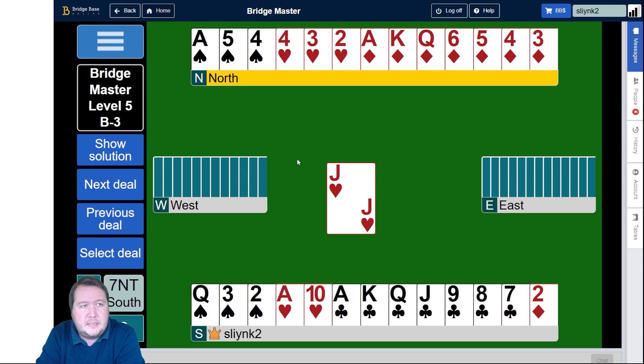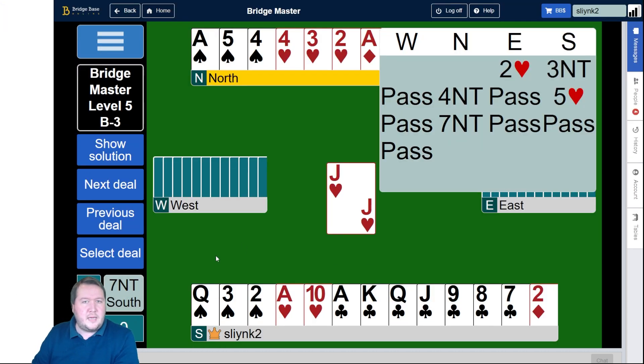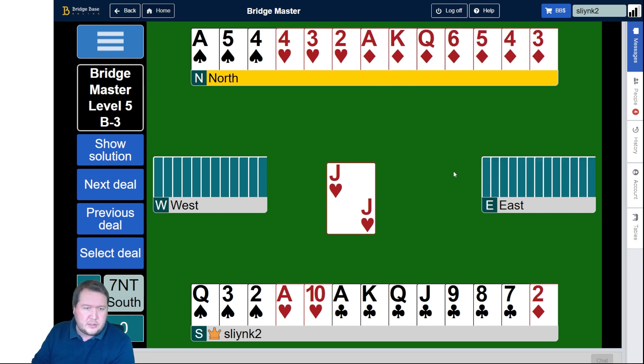If West has the king of spades and four diamonds and you can run all seven of your clubs, it's better to throw two hearts, one spade, and then start throwing diamonds. Then on the final club they get squeezed in spades and diamonds, but you'd have to guess their shape. From the bidding, we know East has six hearts and the king-queen of hearts.